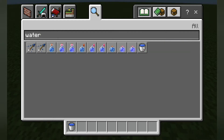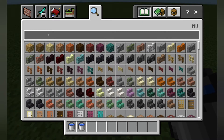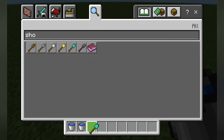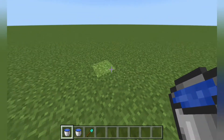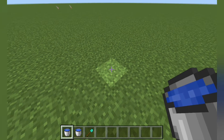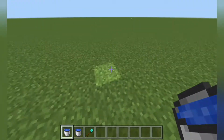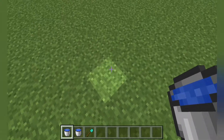For both of them, you'll need two water buckets, and that's it. You'll also need a tool to mine whatever material you're using. I'll just be using dirt, so I won't need anything to mine it. But if you're using wood, you might want an axe, or if you're doing this in obsidian, you might want your pickaxe.